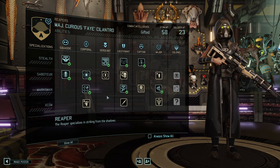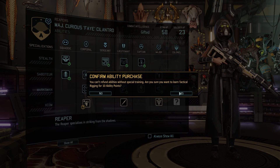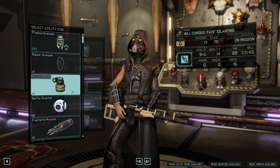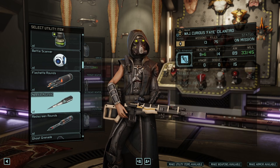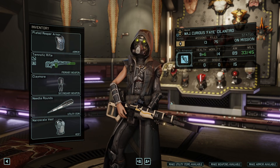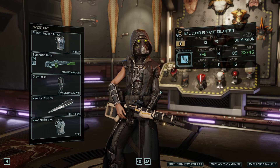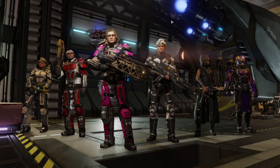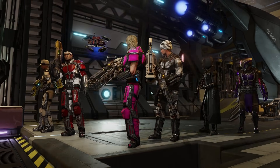And I think I'll actually pick up Tactical Rigging, because I could use that slot. I could give her some ammunition, like needle rounds. That will be a nice synergy with Silent Killer. So we can grab that. Okay then, let's go, shall we?